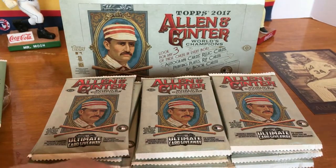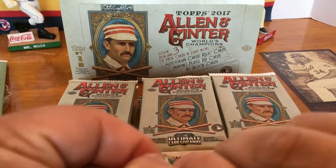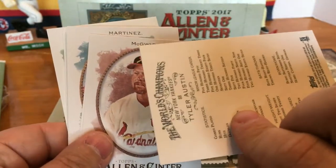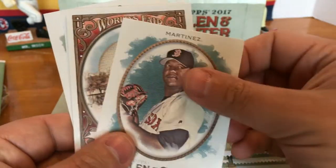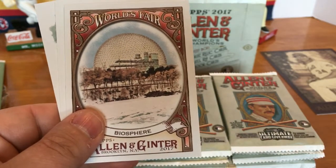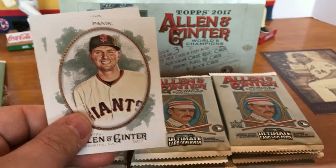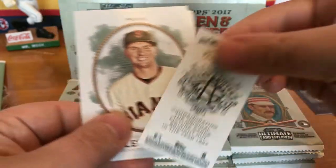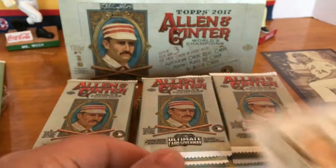We'll set that over there and go ahead and get started with pack number one. We got a Tyler Austin, a Mark McGwire, Derek Jeter, Pedro Martinez, a World's Fair Biosphere. Our mini dropped out — got a Trevor Story mini. I guess that would be one of those A&G backs, pretty cool. Joe Panik and a Nolan Arenado.